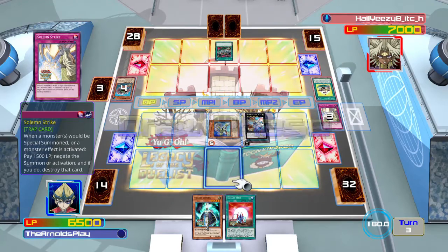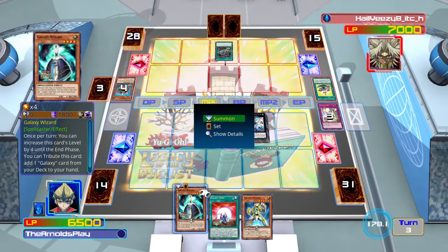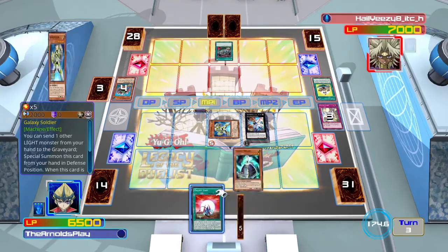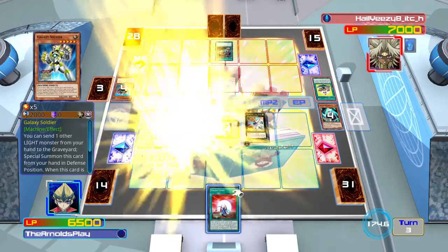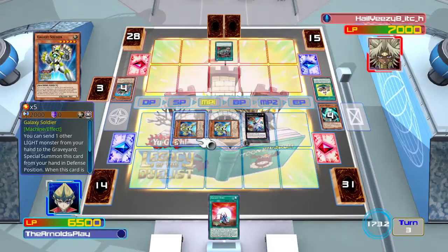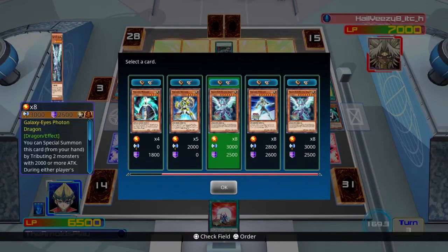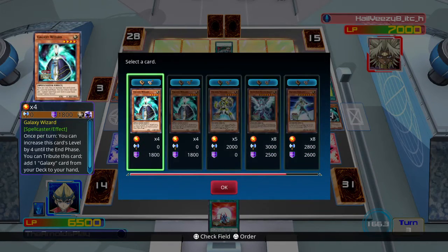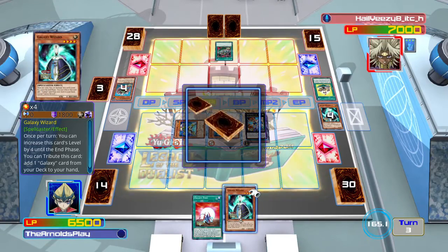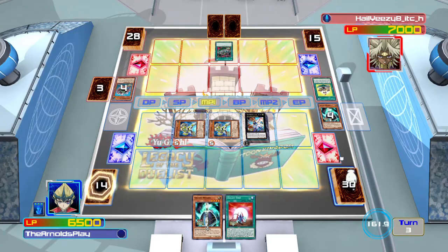This is what you want from a Galaxy Eyes deck — set up your board ASAP, deal with any threats on your opponent's turn, then on your turn make a play that's going to be really beneficial. So now in my turn I'm going to bring out Galaxy Soldier, whose effect lets me discard a Light monster from my hand to the graveyard, and when it's special summoned I get to add another Galaxy monster from my deck to my hand. In this situation I think the best monster to go for is Galaxy Wizard.